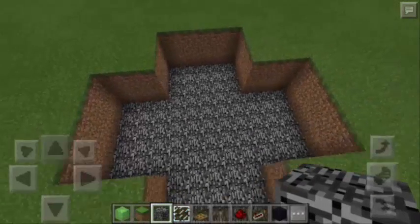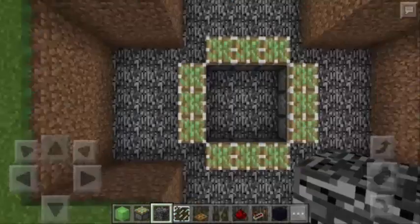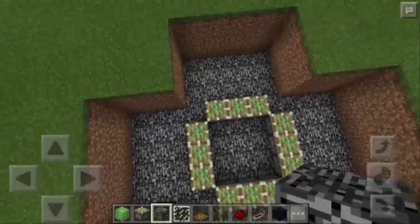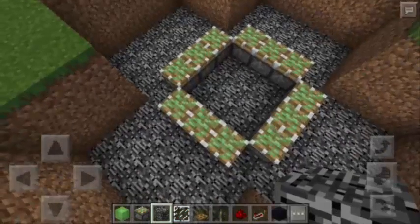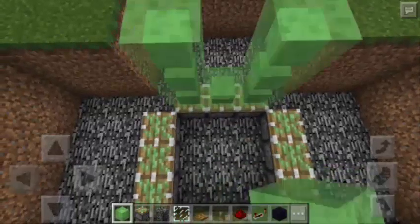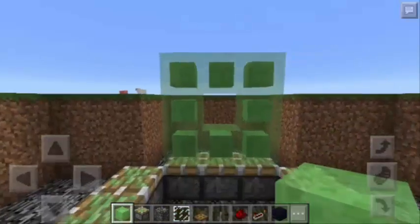So this is the hole that you need to prepare — it's kinda like a cross. Next, you need to make another square. As you can see, we have here 12 sticky pistons. The arrangement must be just like this. Next, you're going to put slime blocks on one side of the square, so it's kinda like the letter O.